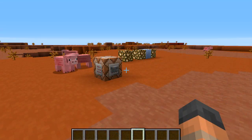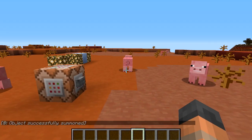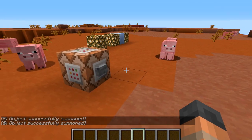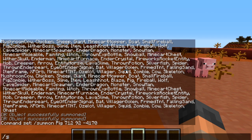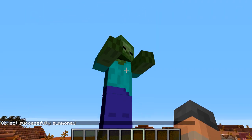Something else I missed from yesterday's snapshot was a new command: summon. If I press this button here we will summon a pig into existence, and we can do this with any type of entity — including the giant, which you weren't able to get into the game without using external tools. But now we have a way to do it in creative mode. The command is very simple: slash summon, the entity that you want, and then you can specify coordinates, otherwise it will spawn it directly on you. So if we type slash summon giant — look at that guy! That is awesome.